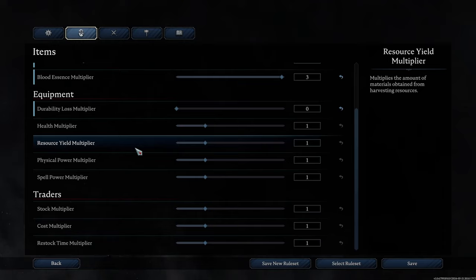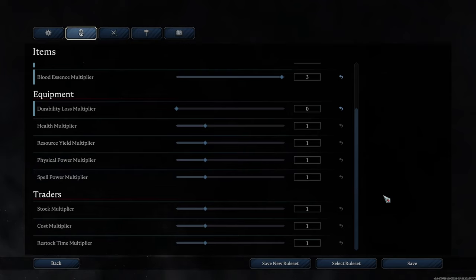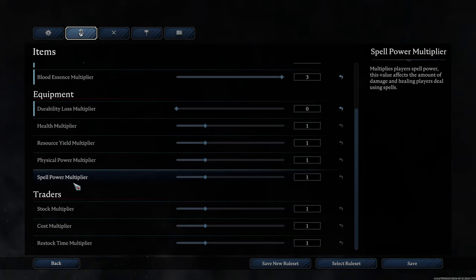Physical power multiplier — physical power is equipment-based. If you want to be super powerful, you can boost it all the way to three, but I think that's a little too strong. For beginner players, somewhere between one and maybe 1.5 is good to get a feel for the game, and you can always adjust later. Spell power multiplier is basically the opposite — instead of physical power, it's about magic. If you want really strong spells, you can boost it all the way up, but we're going to leave both at default for now.